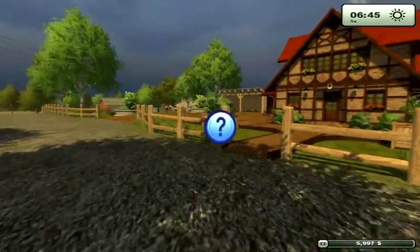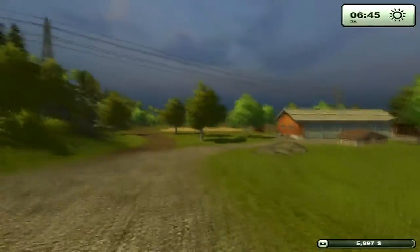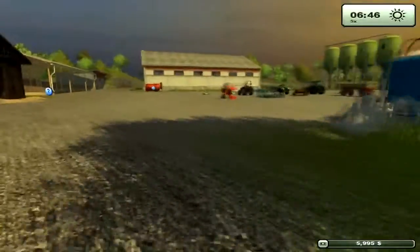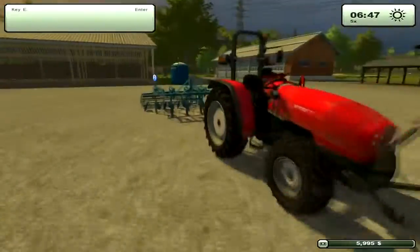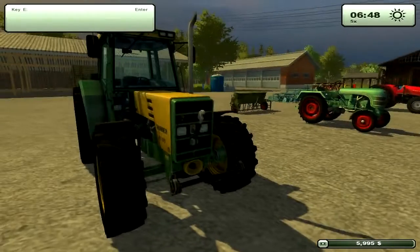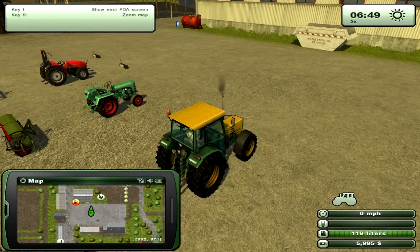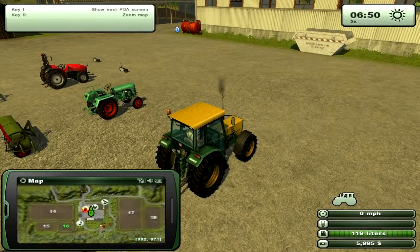Let's get right to managing your finances. I'm going to use the Tab key — I'm going to ignore the missions indicator and show you where you can get your first vehicles. Down here I can see a combine already, and there is a planted field of wheat already ready to go. Here's where you get your first vehicles. To see the store location, bring up the PDA with the I key and press 9 to show the map. The store is where the little shopping cart icon is.